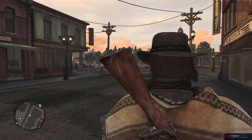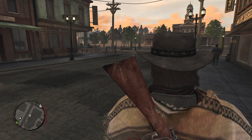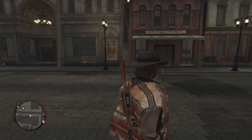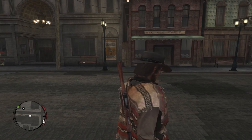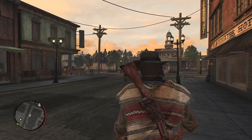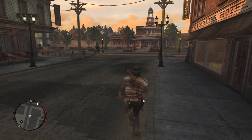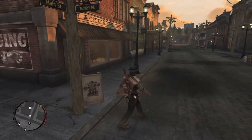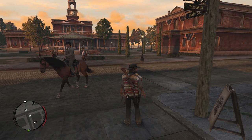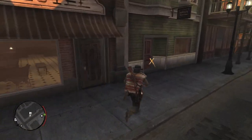The game gave us a way to not shoot Dutch - somehow Dutch noticed it was a different person from 100 yards away, quick-scoped with a pistol, hit the binoculars without killing John. It was just an excuse to keep Dutch alive. There's already another MacDougal mission available - choosing between Agent Ross and MacDougal.